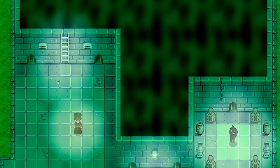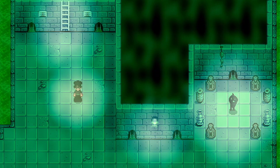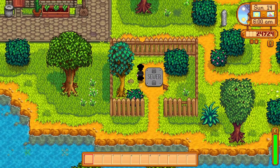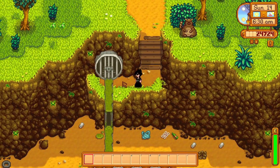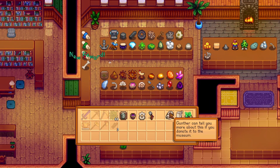Krobus is a friendly monster that lives within the depths right under Pelican Town — the sewers — accessible either via the south side of Pelican Town or through the gates of the south side of Cindersnap Forest, and can be unlocked when you hand in 60 different artifacts to the museum.